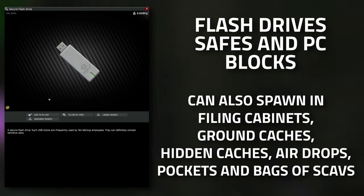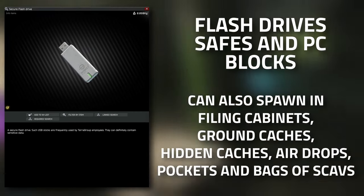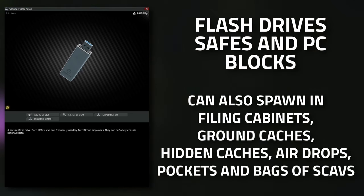When it comes to getting the flash drives, the best places to get them are in safes as well as PC blocks. They can also spawn in drawers, ground caches (the hidden barrel caches), airdrops which are a new addition to Tarkov, and they can also spawn in the pockets and bags of scavs.